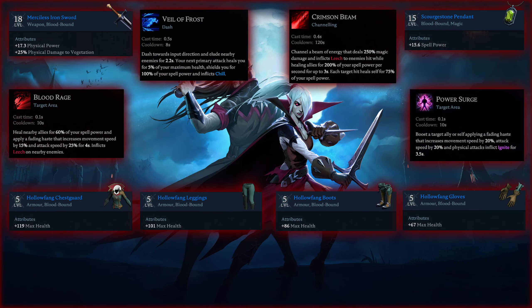For this boss fight I used the Merciless Iron Sword, the Scorchstone Pendant, and the Howl of Fang armor set. I also used the Blood Rage, Power Surge, Veil of Frost, and Crimson Beam abilities.